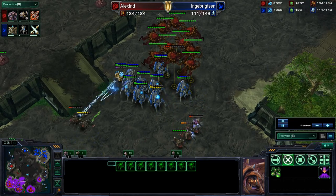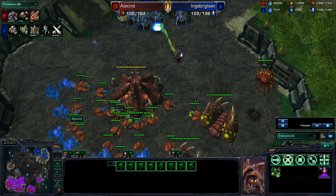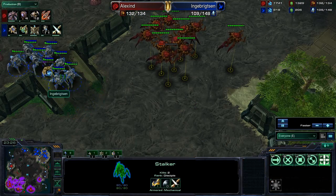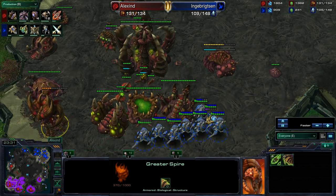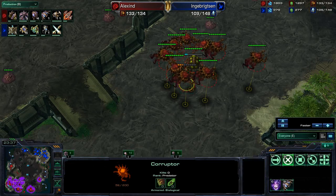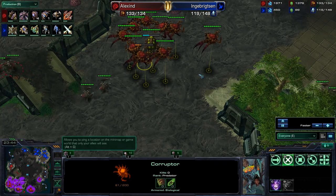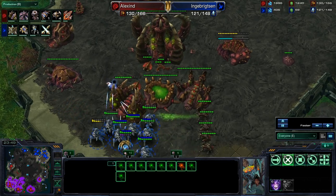If he doesn't bring his roaches back, this army will not be able to effectively deal with it, and all these corruptors are just going to stand up there and die. It looks like the stalker is going right into the main base going for that greater spire. It's going to morph broodlords — only one broodlord is morphing, and he snipes the greater spire before the broodlords can morph. Even though he had a huge resource pool, he was supply blocked — that was the problem.